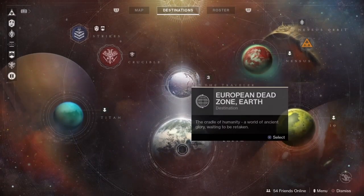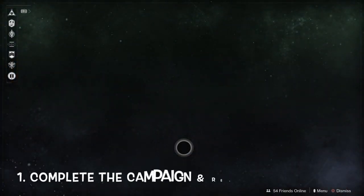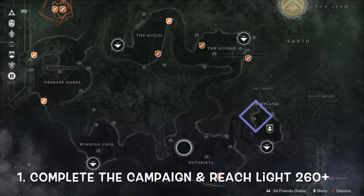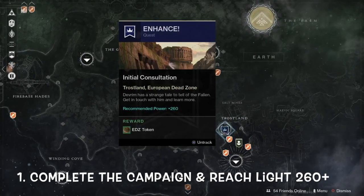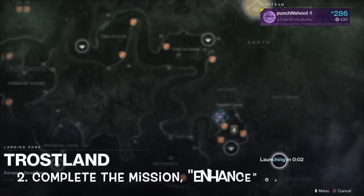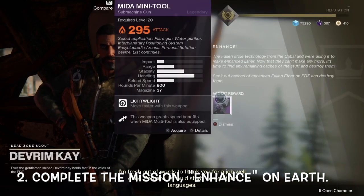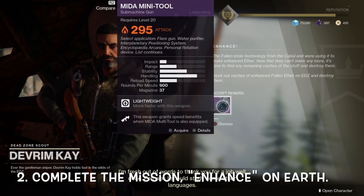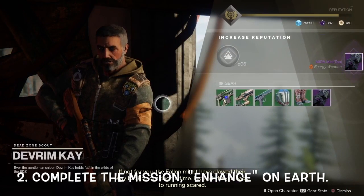How to get the Mida Multi-Tool. The first thing you have to do is complete the campaign. Once you complete the campaign, you will receive a mission on Earth called Enhance. This mission is recommended light 260. Complete all Enhance quest missions and you will receive the Mida Mini-Tool from Devrim K. If you'd like a more in-depth walkthrough of Enhance, check out my Enhance walkthrough in the link above or at the end of this video.